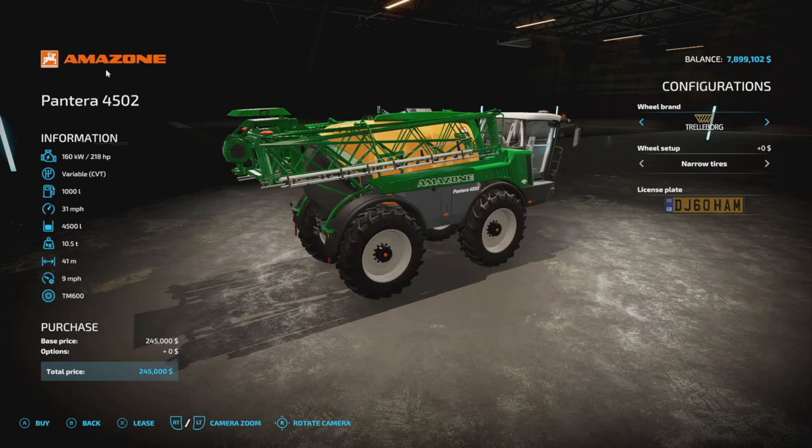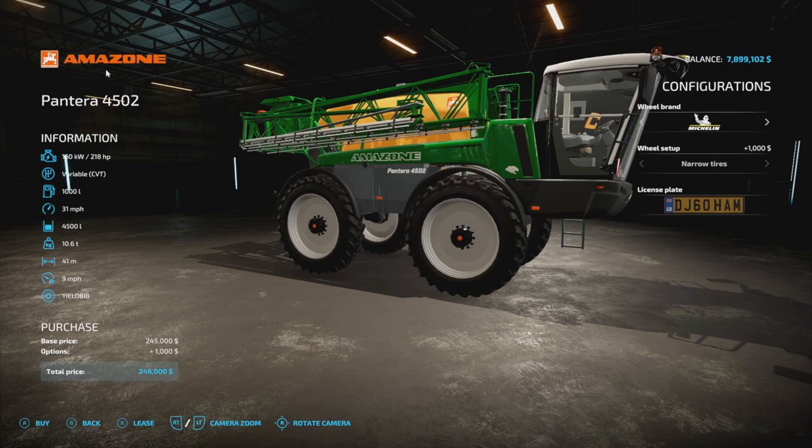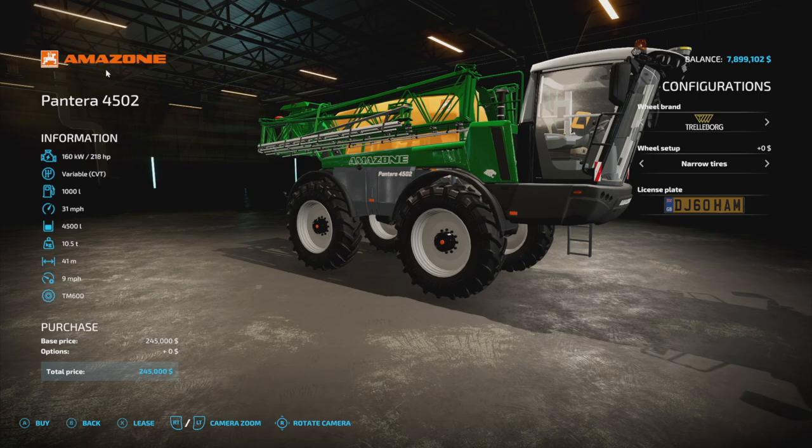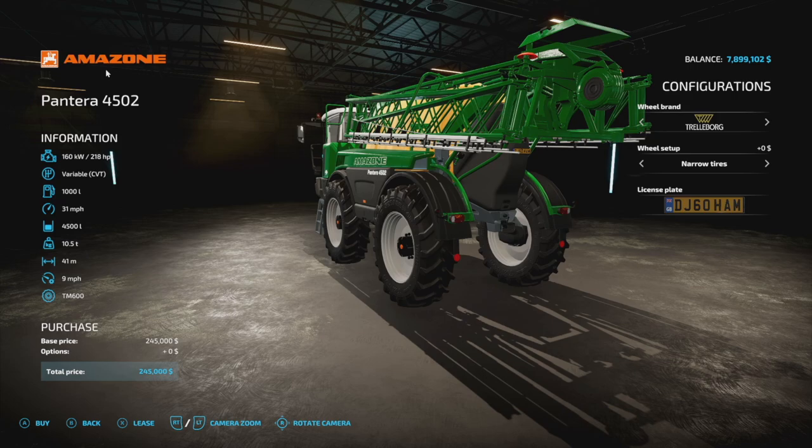For wheel brands we've got a couple on here. We can change from narrow, narrow two, and narrow three — choose what you like. We also have a Michelin tire and a Vredestein tire if you want to choose whatever you fancy. There's a license plate too. Like I said, this has a trailer hitch on the back so you can get pretty creative. On console it's only going to be five slots — great value for all this.